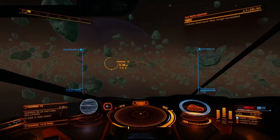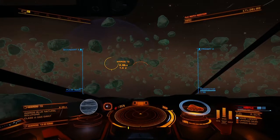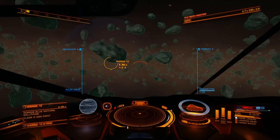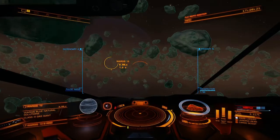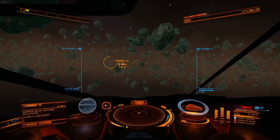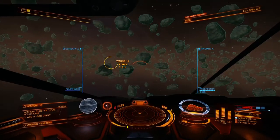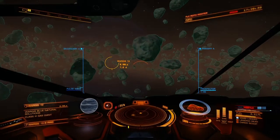I guess if you were doing a bug report, you'd talk about what kind of machine you had and what version of the game you were using. I'm using a computer, and it's running Windows of some sort. The version of the game - I have no idea. I bought Horizons a couple years ago and I've been through all the updates so far, so whatever version that is, that's what I have.